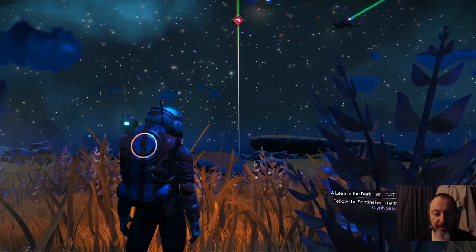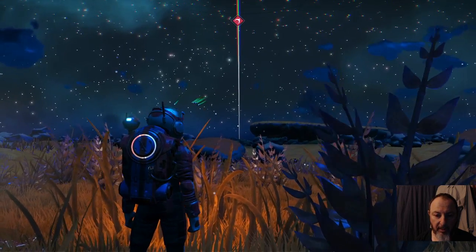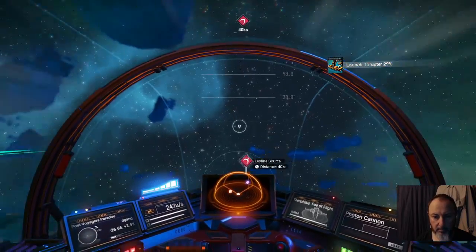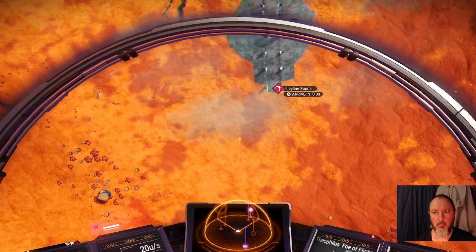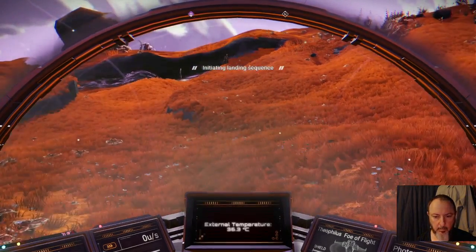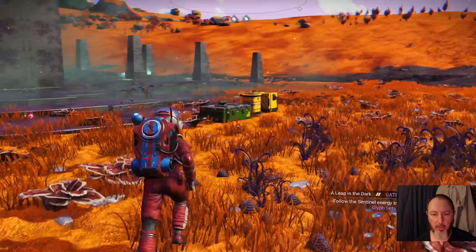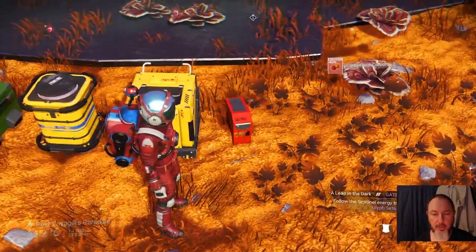I recommend you leave a save beacon there, so with your bases you could always go back and use the portal whenever you want to travel around. It gives us a portal location, and that can often be the first portal location you get in the game.